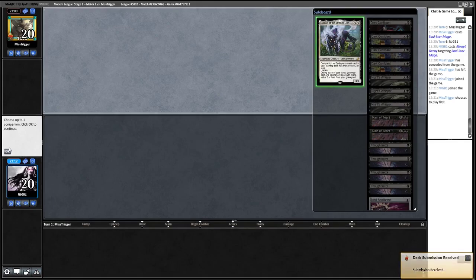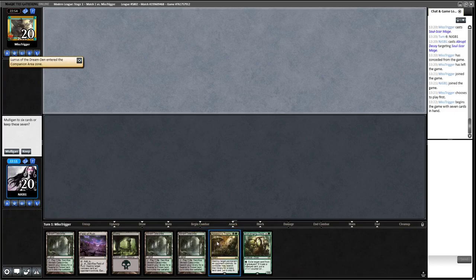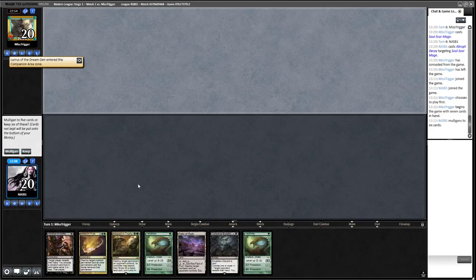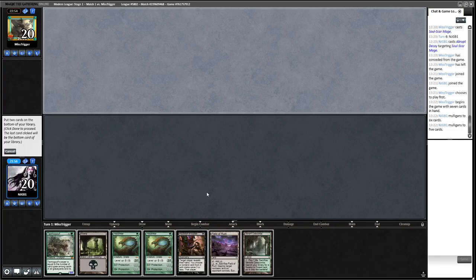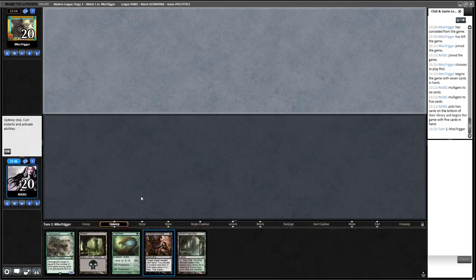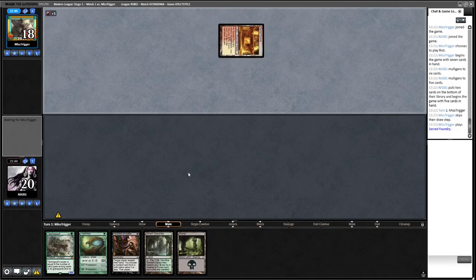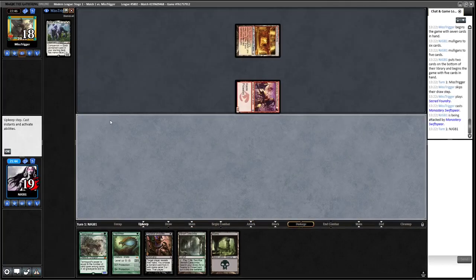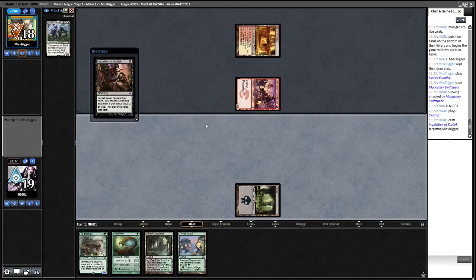We declare Lurrus as companion. There's a removal spell but an early Assassin's Trophy isn't really what you want. On five lands, we're going to mulligan - sadly we have to mulligan this one too. If we hit a Blooming Marsh off the top we'd be good. We'll bottom the Field of Ruin and one Hex Drinker. Inquisition into Tarmogoyf is very good in this matchup but we are missing a removal spell. Let's Inquisition and see what they have.